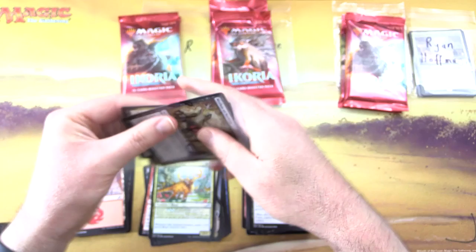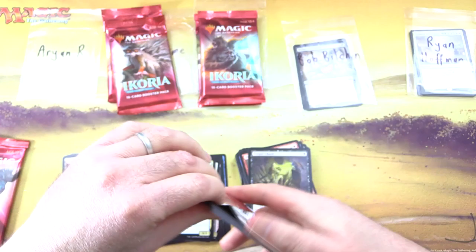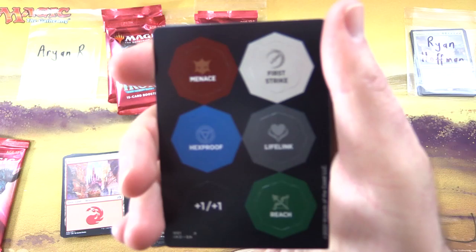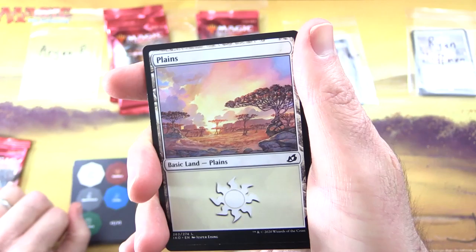Prickly Marmoset — look into his eyes, what do you see? I see evil incarnate. Stay away from that beast. He's blurred the camera. Corpse Churn. What a way to end that pack. So there we are, Bob — enjoy the pools. Later in the month we'll have the Patron Snap Packs — always a fun time.